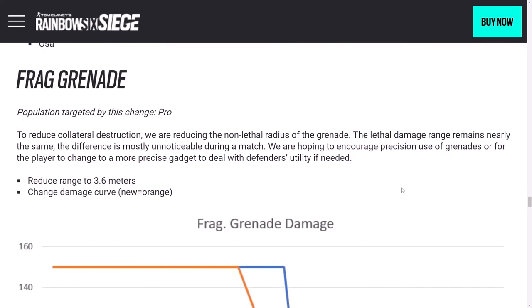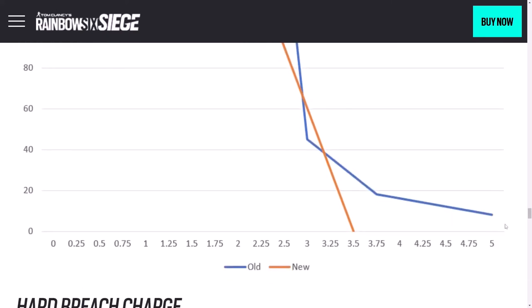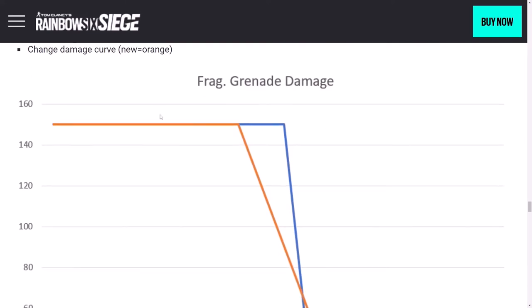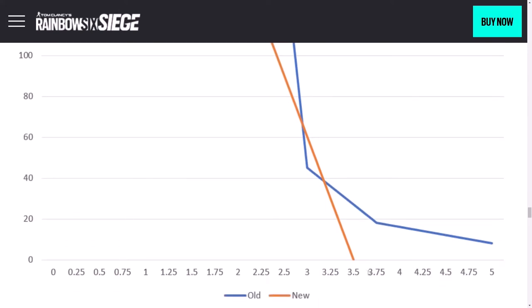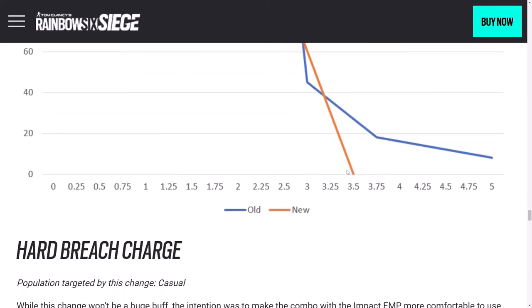Frag grenades have been extremely impactful for quite some time. They're not nearly as effective in the hands of lower-rank players, but in high-ranked or pro play, frag grenades are very prominent — and they're being made less effective. Reduced range to 3.6 meters, down from five meters. Maximum damage was 150, and the radius where it's going to kill you is a little bit smaller. What is pretty significant is where it hits zero — that's where it destroys bulletproof gadgets. You've got to be much more precise now with frag grenades. This change is similar to what came to Zofia's explosive and Ash's explosive a while ago.